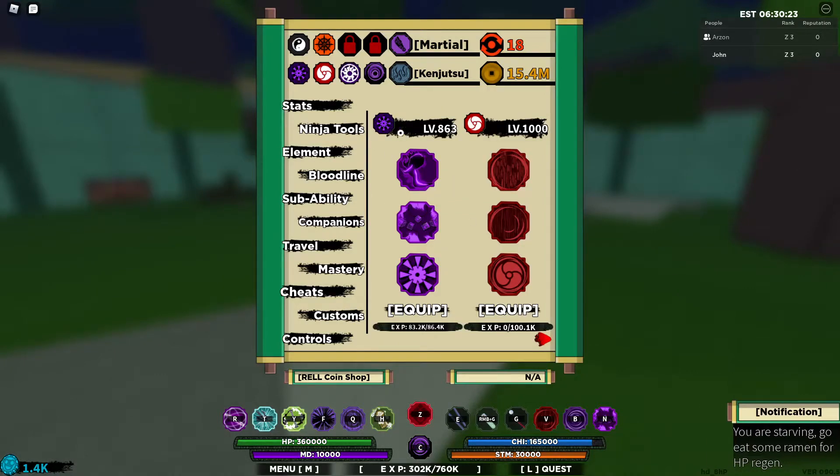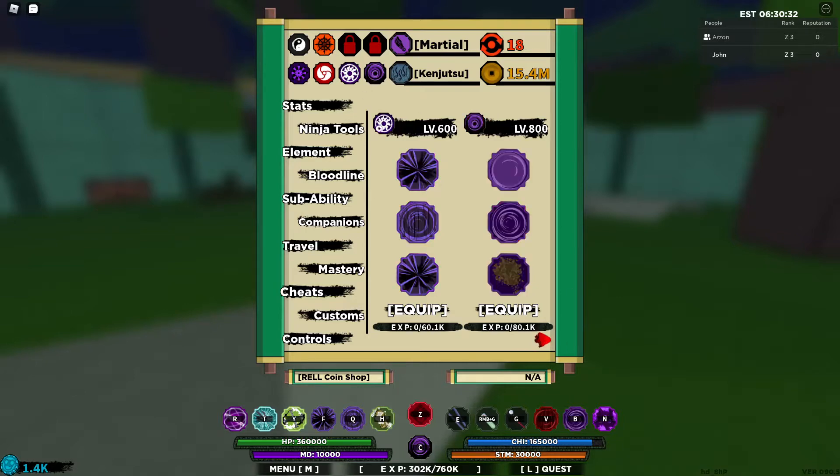So what you guys need is the new bloodline — I think it's Kawaki. It doesn't matter if you have the red or the purple version. You would also need, I think, Tsusuri if I'm not mistaken. Y'all know this is Sasuke's, and then Rengoku.